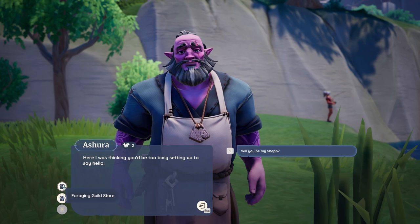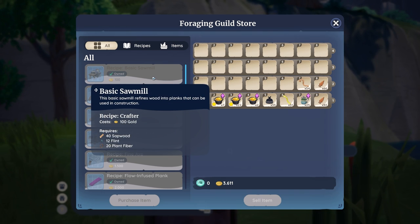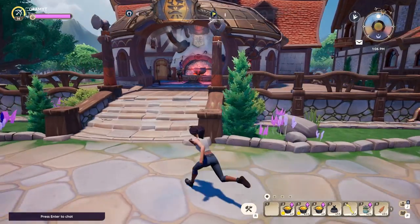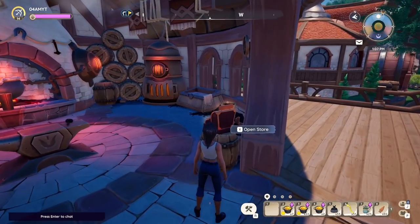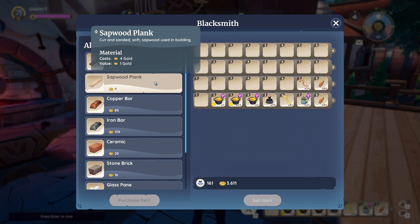In his foraging guild store you can unlock the recipe basic sawmill which produces sapwood planks. If you're feeling lazy you could alternatively visit the blacksmith, as right here you can purchase sapwood planks for four gold each.